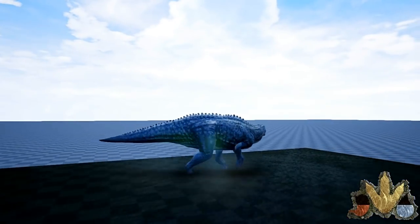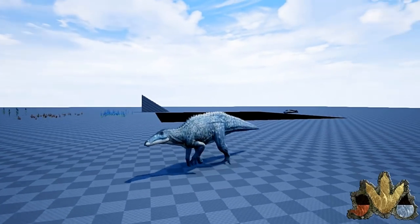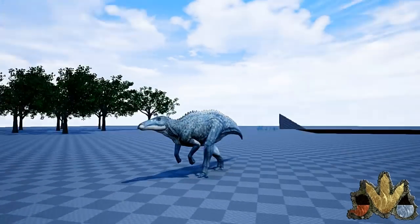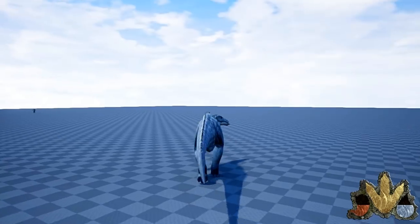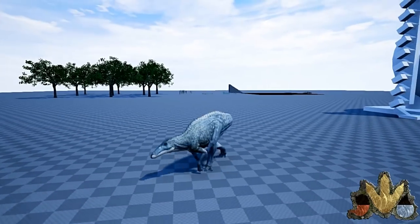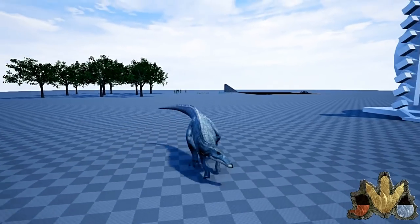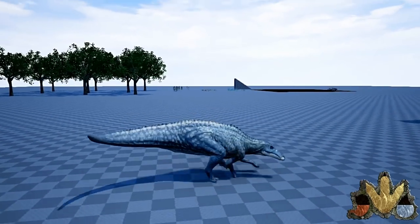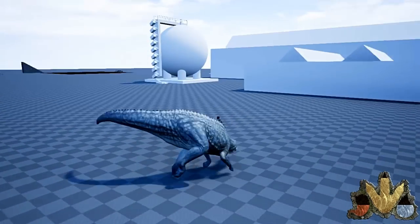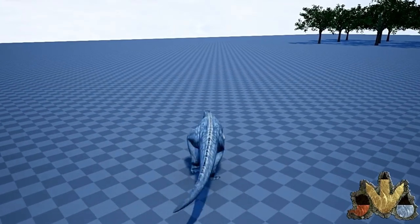Esse aqui foi nomeado como Edmontosaurus. Ele é muito parecido com o Chantungossauro, porém menor. Ele tem animações do Mayasauro — corre como um Mayasauro, mas faz curva quadrúpede como um Chantungossauro. Ele tem a mesma força que o Mayasauro e é exclusivo do mod Beowulf. Sofreu algumas modificações e o nomearam de Edmontosaurus.